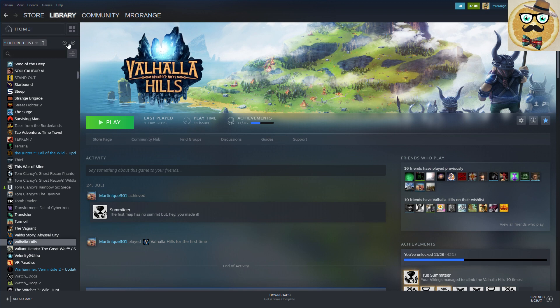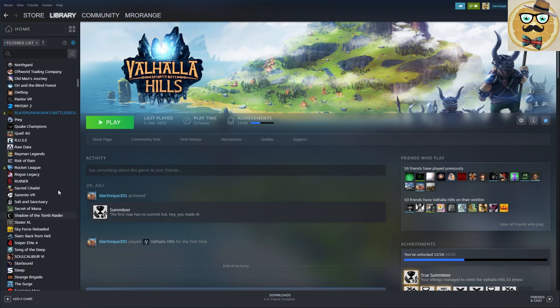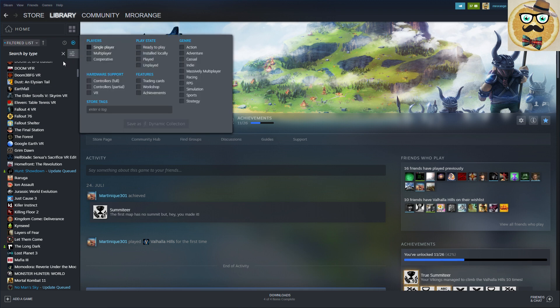There's also a 'Show Only Ready to Play Games' option - only games you have installed and ready to play. This makes it easy to find a game you want to play quickly. You can also search your games using different tags - genre, play state, whether it's installed or ready to play. Ready to play can also include a Family Share game.